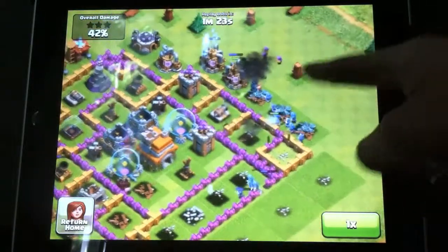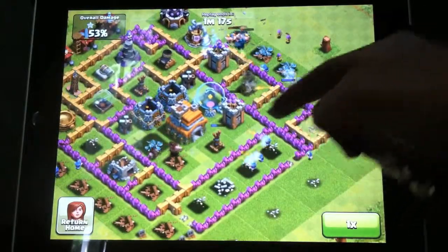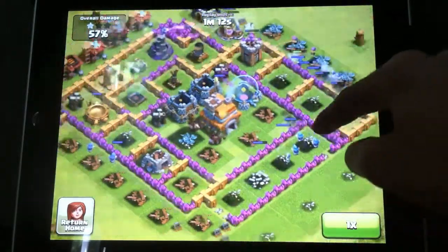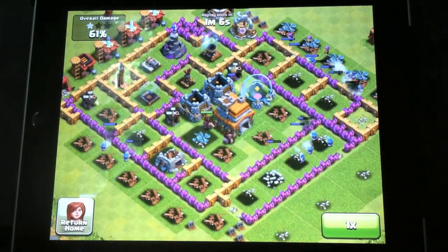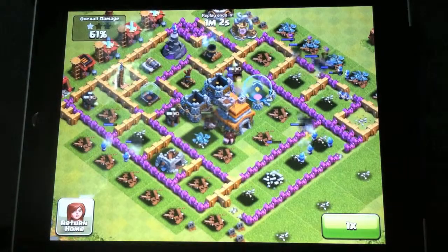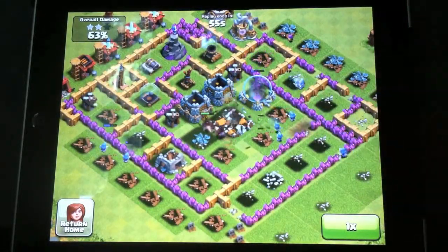I'm doing some pretty good work over here. My PEKKA is about to die, but I do have a lot of Wizards left. The Wizard takes out the Archer Tower, so then my Hog Riders have a clear road at the Town Hall. Each Hog Rider does 50 damage per second, so that's 150 damage per second on the Town Hall, as well as the Wizards join in.